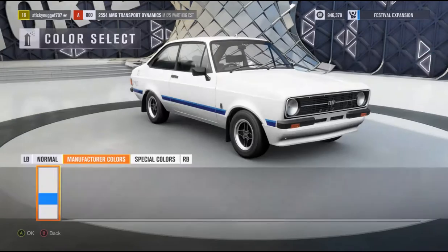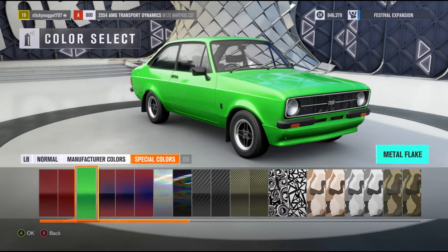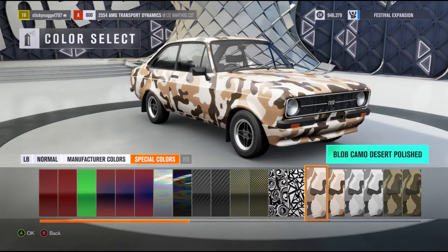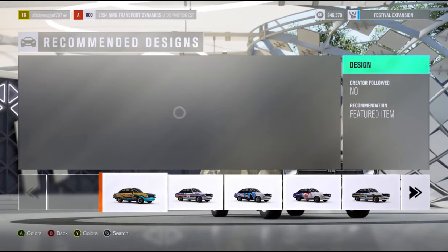Let's see if it loads here. We'll go to colors. So you can go special colors, matte, semi-gloss, metal flake. And if you want to change the colors here, I believe you can press Y or X. Hmm, it's not letting me change the colors on these right now. Camo. Okay, it looks like they've loaded in.